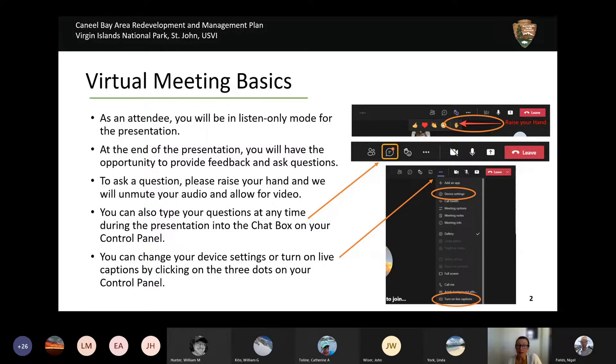As an attendee, you will be in listen-only mode just for the presentation. At the end of the presentation, we would like to hear from you, answer any questions you may have, and gather your feedback. To do this, we'll start by calling on each community group and its representatives, followed by other attendees on the line. We have a slide at the end of the presentation with each of the community groups in attendance, so we'll follow that order.